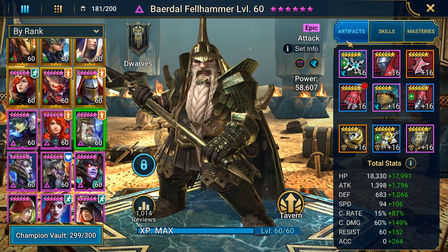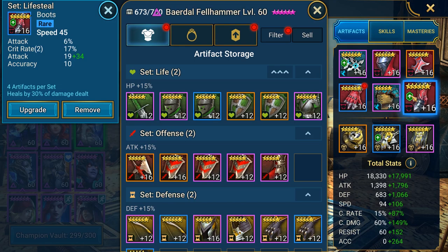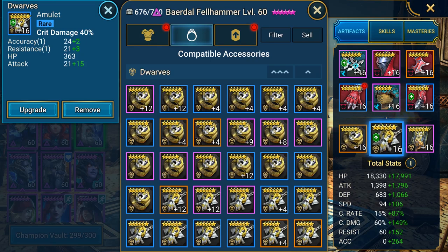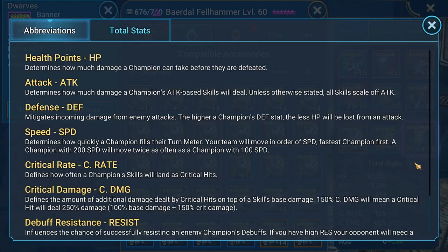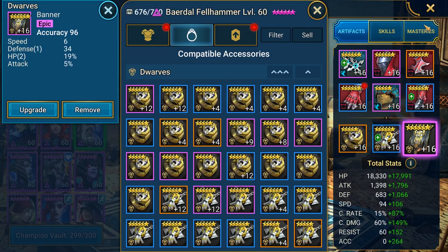For artifacts, we have a speed set and a lifesteal set on him — I had a lot of lifesteal gear hanging around so I decided to use it. Gear-wise: weapon, helmet, shield, a crit damage gauntlet, attack chest piece, speed boots, a defense ring, a crit damage amulet, and an accuracy banner. Total stats: 36k HP, 3.2k attack, 1.7k defense, 200 speed, 102 crit rate, 209 crit damage, 264 accuracy. Resistance is not important.